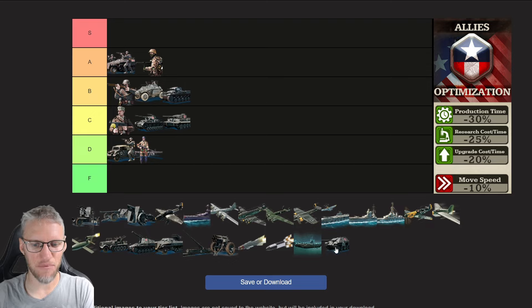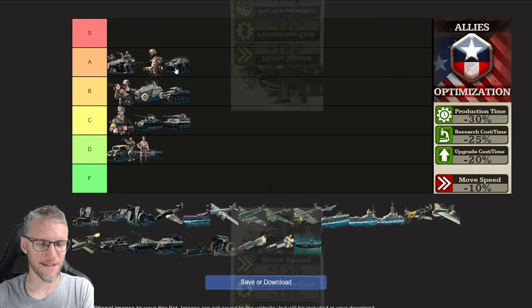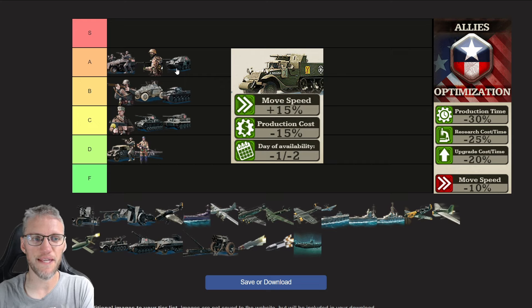Then we have the last unit in the tank branch for allies: the tank destroyer. As allies, tank destroyers are 15% faster, so even with the allies speed reduction they're still 5% faster than those of Axis and Comintern — especially as Axis and Comintern tend to go heavy on heavy armor. Tank destroyers are perfect to counter heavy tanks and medium tanks from Axis and Comintern. Their research is sooner available and you get a 15% production cost reduction. Tank destroyers are absolutely a must-have for allies doctrine.